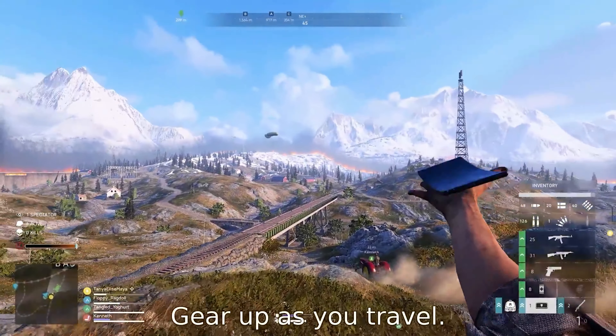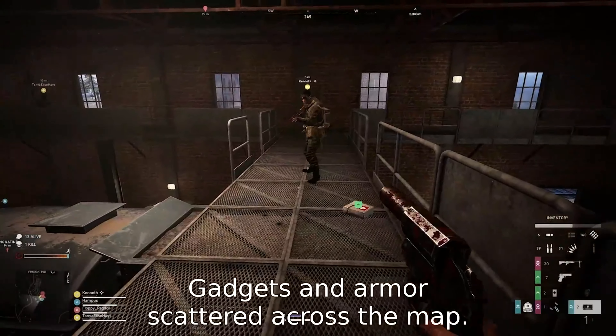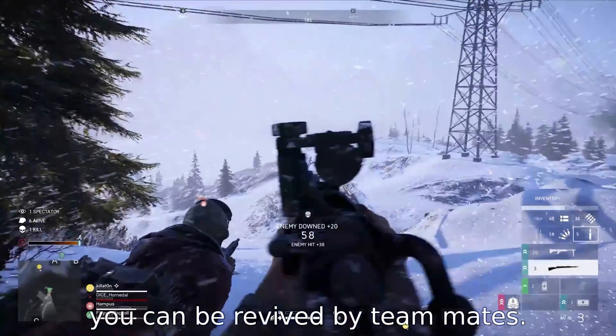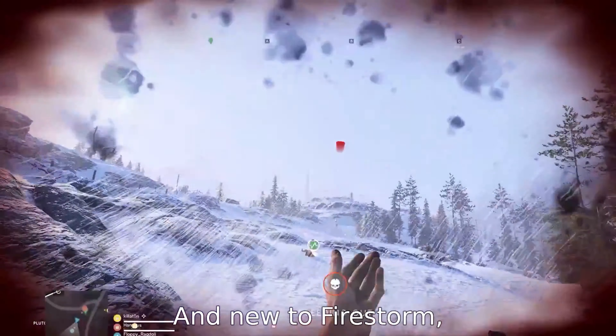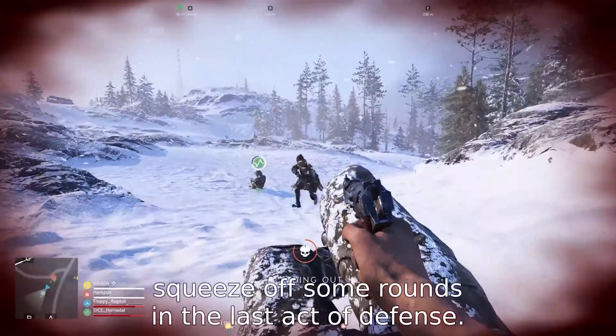Gear up as you travel. Common, rare, and epic weapons, gadgets, and armor are scattered across the map. If you're downed in a firefight, you can be revived by teammates — and new to Firestorm, squeeze off some rounds in a last act of defense.